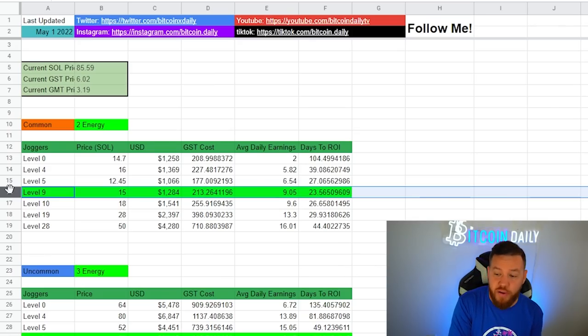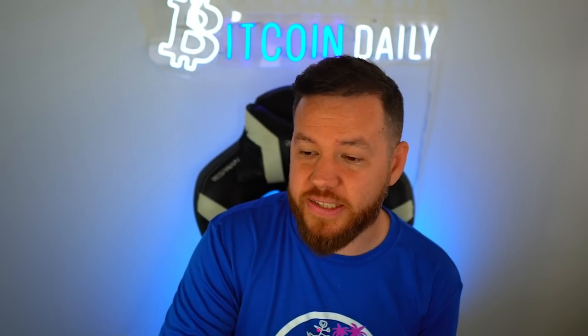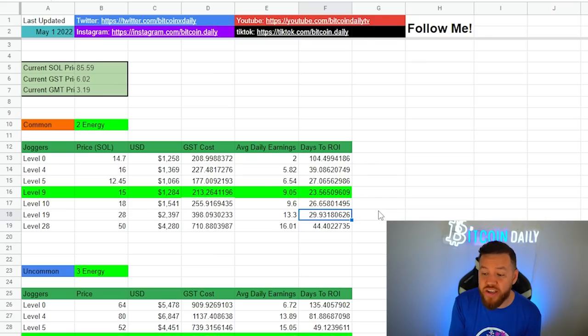If you do have a bit more capital to risk, the next best choice is level 19. If you don't have that extra capital, level nine is your play to hit break even as soon as possible. Level 19 will cost about $1,000 more than a level nine sneaker, and you want something around two mints. It makes about four more GST per day than a level nine sneaker, and you can still hit break even within a month or so. This also works for getting your second shoe — you can hit it within 30 days, buy a shoe with one or zero mints, and then mint your third shoe.